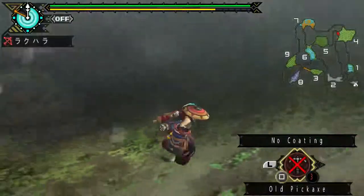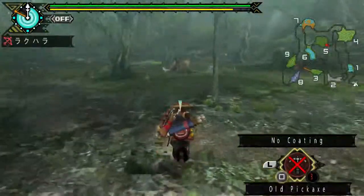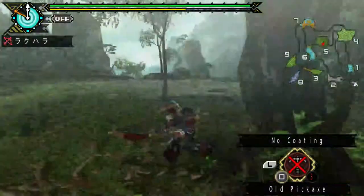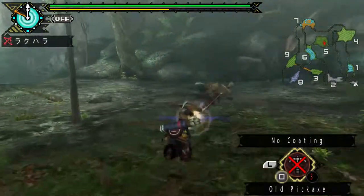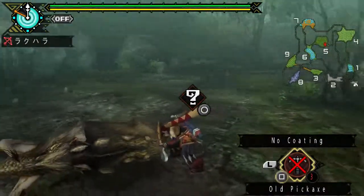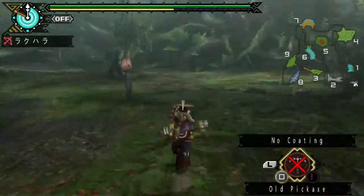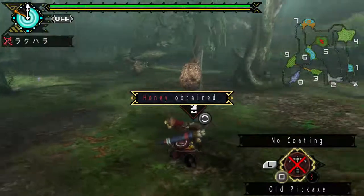There's a sneaky Jaggi down there trying to get me, thinking that he can. But not today. Dodged like a ninja, shooting him in the butt and he's dead. How do you like that butt shot? 360 no-scope butt shot. My god, my jokes are lame - they stink, like the butt! Stop it, Ivan, stop it.